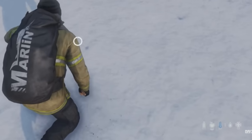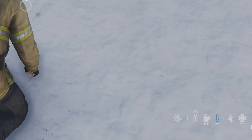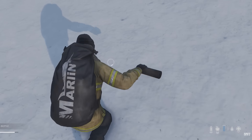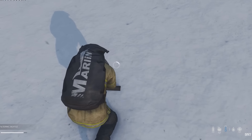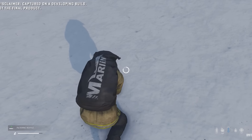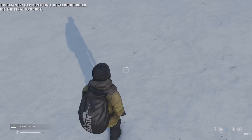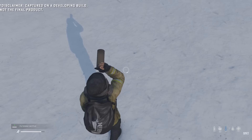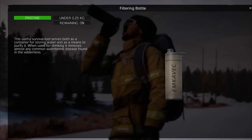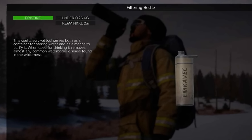Eating snow with your hands will give you this disease very quickly, as shown here. But when you scoop the snow into the filtering bottle, which is a new item, you can consume the snow safely straight afterwards. This filtering bottle can also be used on water sources to avoid the disease too, but it wasn't mentioned if it reduces or stops cholera. I believe it will, as this makes the item useful on Chernarus and Livonia too, and the item description states that it removes almost any waterborne disease.